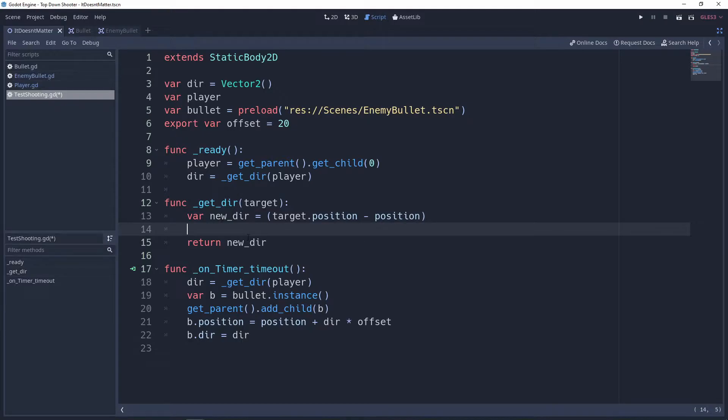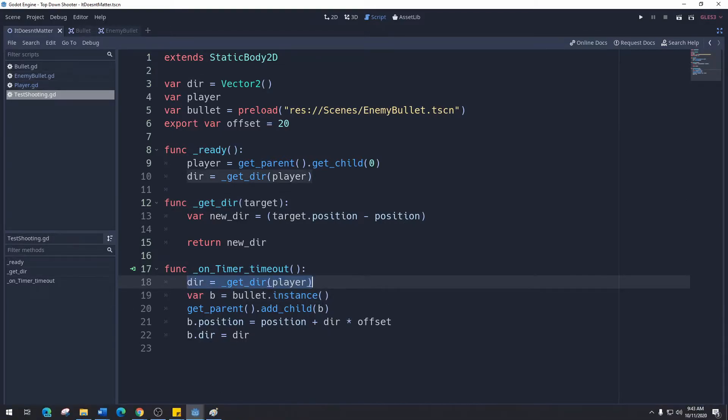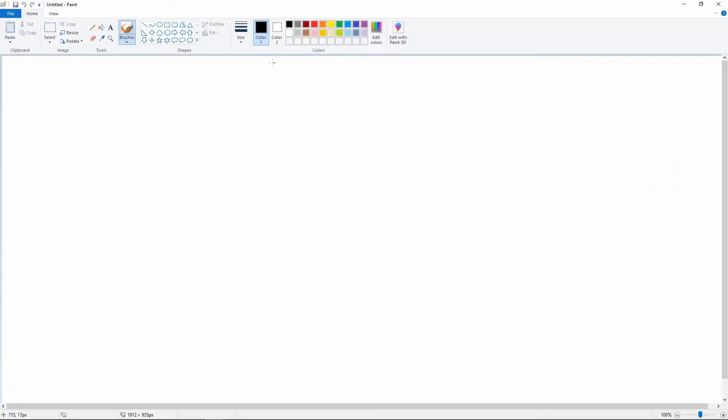Everything happening in between here — think of it like the ingredients between two sandwich buns — is going to be us changing this new direction and adding in that offset. Up in our ready function we want zero offset because we want that direction to be exactly where the player is. Down here with the bullet direction, we want it to be offset so we're shooting around the player.